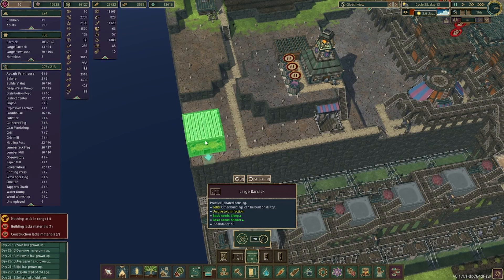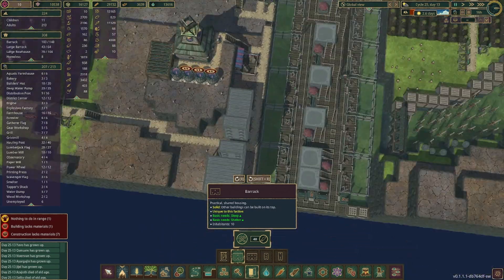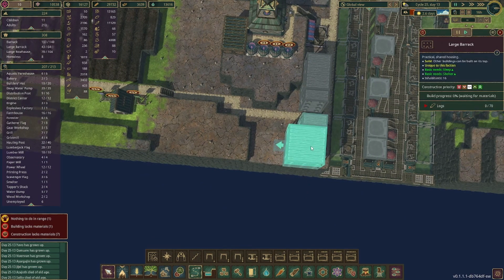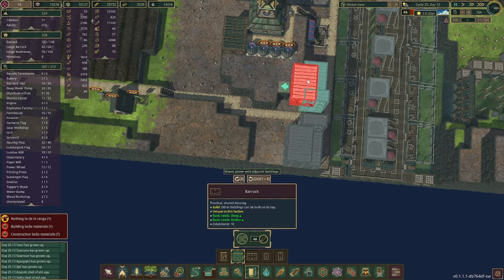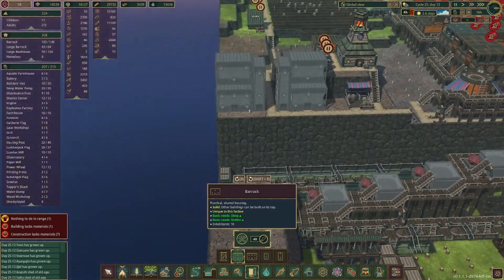I'm envisioning almost like a tiered setup here — maybe put these up this way, like that, and then I kind of want to do another level behind this. So what I'm thinking: we'll turn this around and do a regular barrack this way, then put in a double platform, and do another barrack there, so it kind of has that illusion of multiple levels.